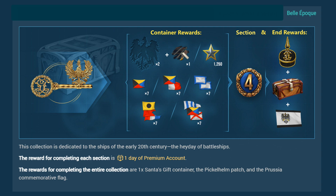The Belle Epoch collection is a 16-piece, four-stage collection. Each container gives two items, and duplicates are exchanged at five to one. Each stage awards 24 hours of premium time — four days total. The end rewards are a regular Santa container, a patch, and a commemorative flag.